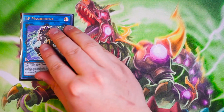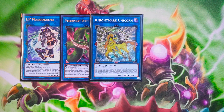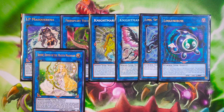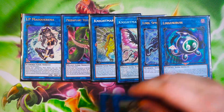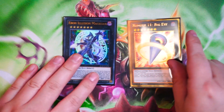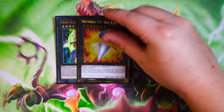For your Links, you have IP Masquerena — really great to get access to Unicorn plays — Selene, Linkross, Phoenix, Link Spider, and of course Access Code Talker. Very standard to play in any Magician-based deck. For Xyz, you're going to play Ebon Illusion Magician, and of course Number 11 Big Eye — the full extra deck lineup for this deck.